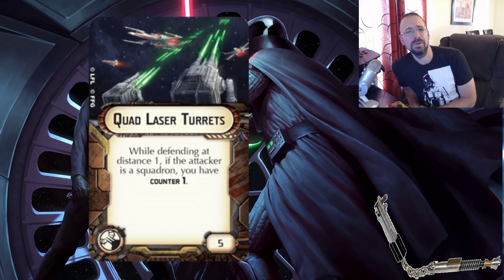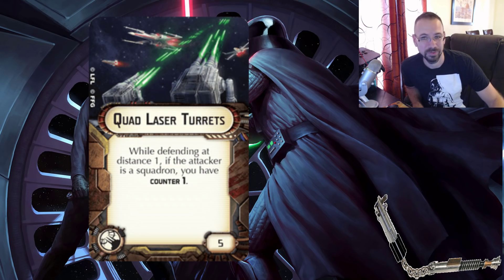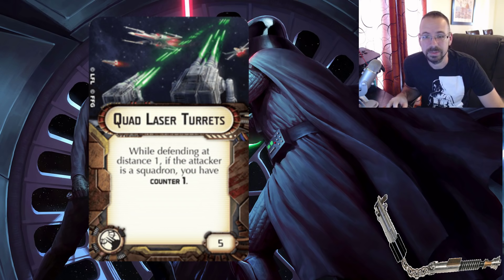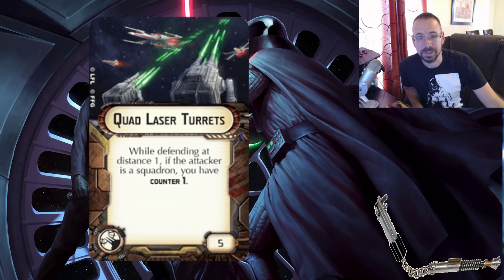Quad Laser Turrets — this one is not even that bad of a card. It's just the worst in the offensive retrofit slot, because there are a lot of really good offensive retrofits. You could make an argument for Phylon tractor beams, but I like them on flotillas because they give flotillas even more disturbance. And I really like Rapid Launch Bays — I think that's how the game should have been all along. That being said, Quad Laser Turrets is all right, but every time I've tried to use them, they simply send their squadrons to attack somebody else first. Unless you're running it on every single ship, you're adding a premium of maybe 15 points or more to your fleet cost, and the value isn't really all that much.